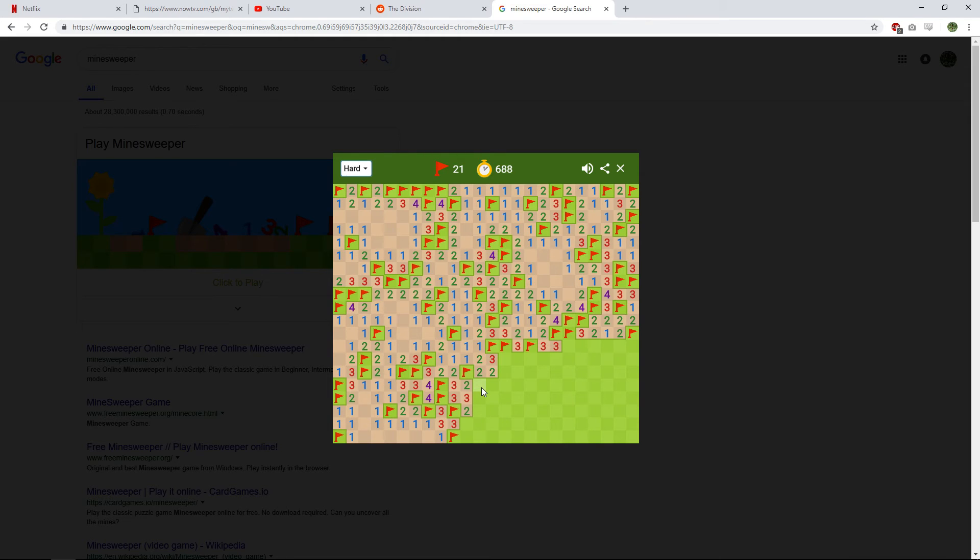I think I've solved that three. Because this three is surrounded by two twos, and each of these twos is currently touching a mine, it can't be these two for this three — because then this two would be touching three. Likewise it can't be these two for this three — because then this two would be touching three. So it's these. Now this two is only touching two, this two is only touching two, and this three is touching three. And that gives us this two — just following it on through. This two is now satisfied. This is now a four.